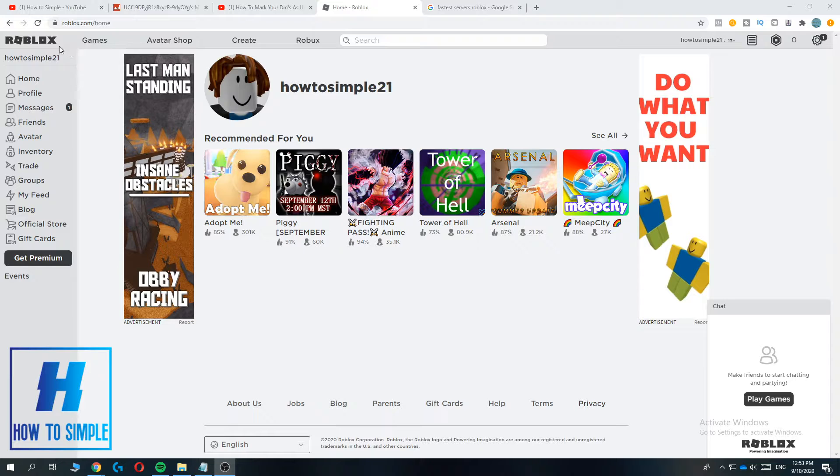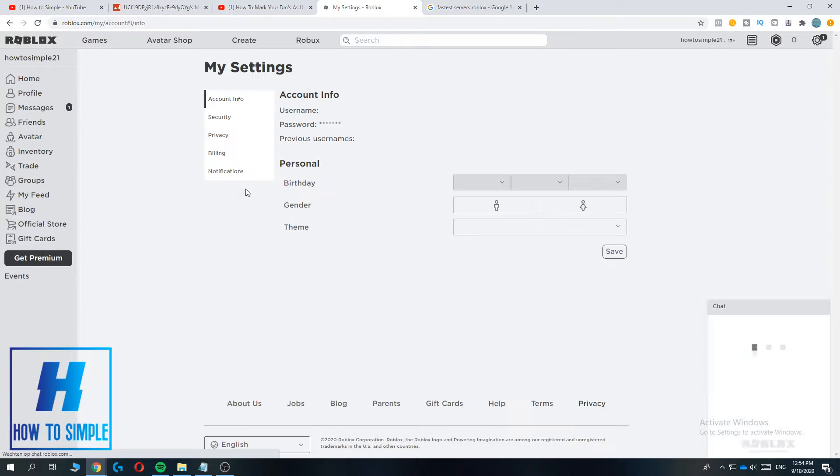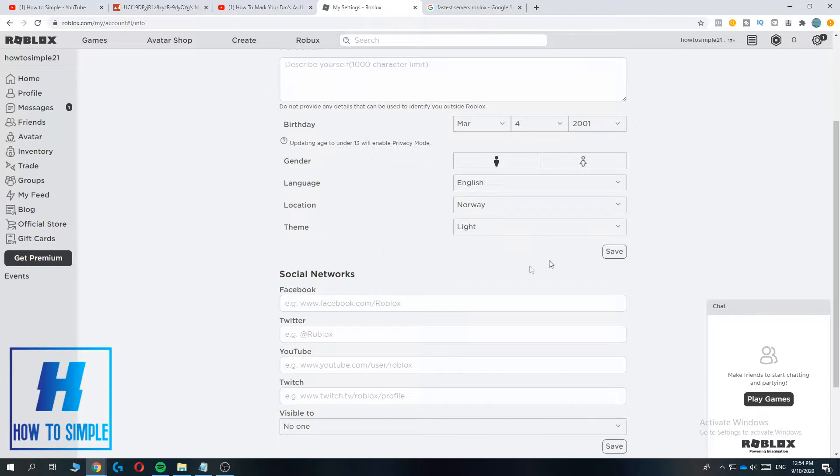The first thing you want to do is go to roblox.com, then log in to your account. As you can see, this is my account. You want to go to your profile and then go to your settings by hitting the gear icon. Go to settings and now you can change your location. My location is currently set to Norway.